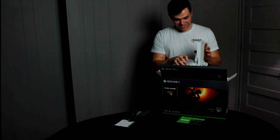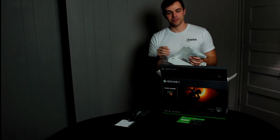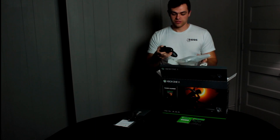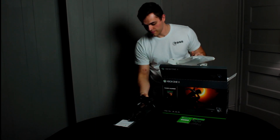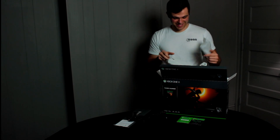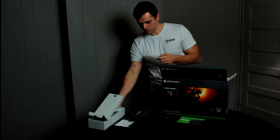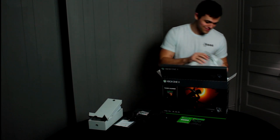Before we get into the console, which is honestly the best part of any unboxing, we've got the controller. The Xbox controller is just always my favorite — it fits so perfectly in my hands. I do have pretty big hands, so I know a lot of people prefer the Sony PlayStation controller, but I love this one. Really, really clean, simple design. I was hoping they came out with the white one — my current Xbox was white — but I'll take the black for the native 4K and everything else the Xbox One X provides. It did come with batteries, which is surprising in this day and age.